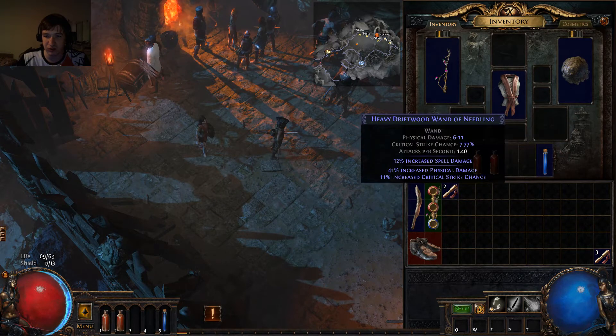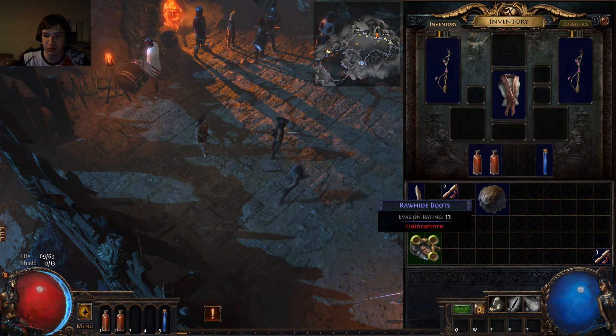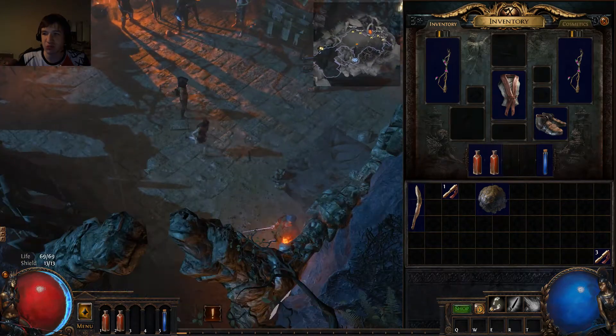Let's use a Scroll of Wisdom. Increased Physical Damage — we're going to be using it for the increased Spell Damage. Movement Speed — that's pretty good.